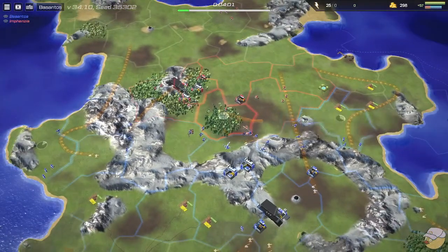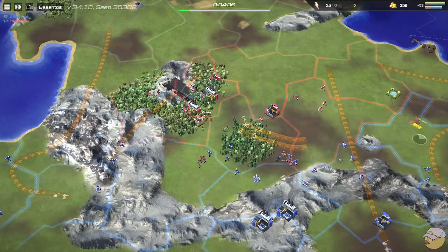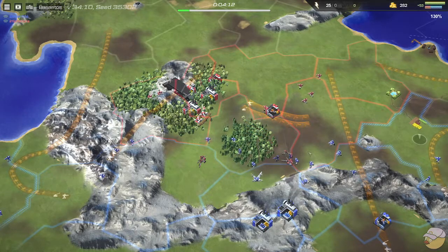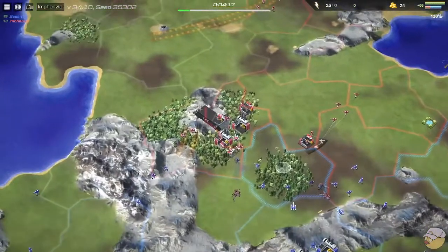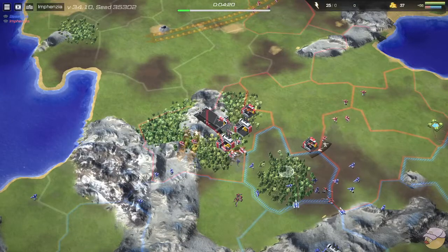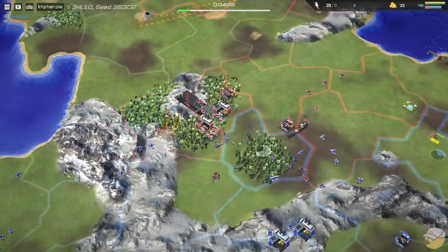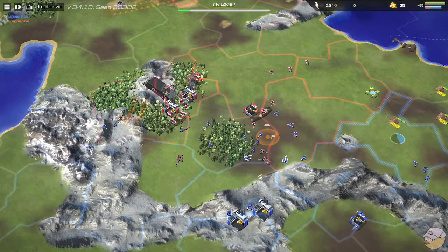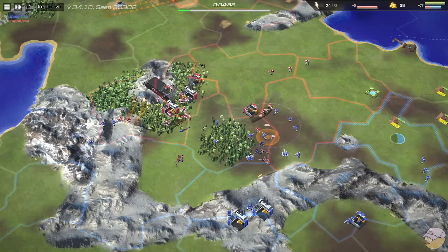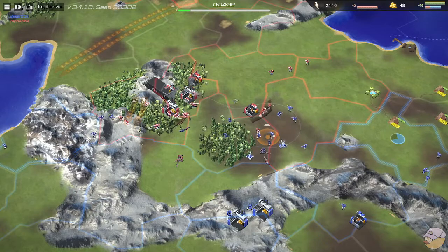Both players are going for helicopters out of their airports. In my humble opinion helicopters are very good — strikers are supposedly the easier thing to play with, but helicopters can be very deadly. This is a very interesting dig-in from Infanzia; I love it because with two artillery dug in like this, the only way to kill this factory is to go around. Using defensive setups right on the edge of your buildings is actually really cool and becomes very strong once dug in.